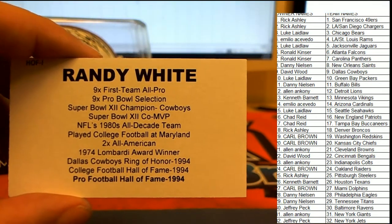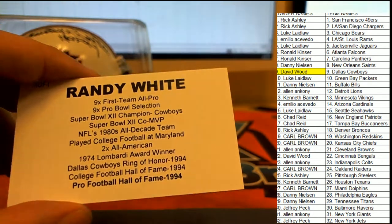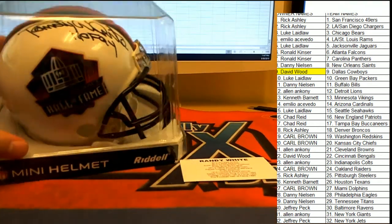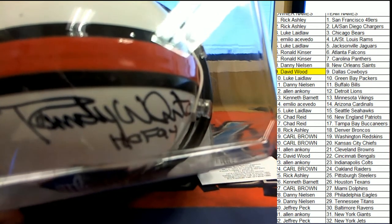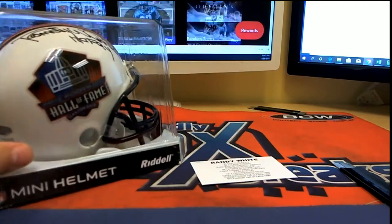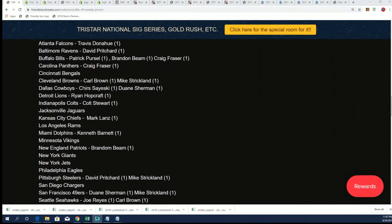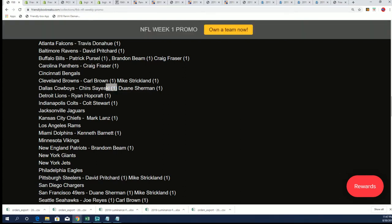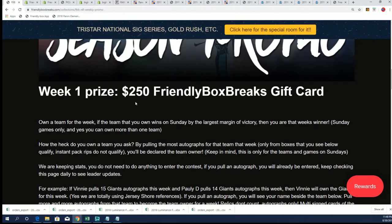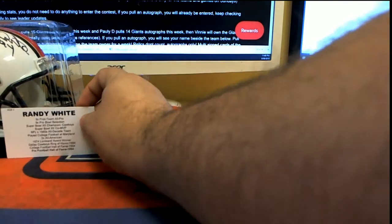Nine-time Pro Bowler, nine-time first team — look at all those accolades. That is a Dallas Cowboys hit if I've ever seen one. Congratulations, David W — you pick up a Hall of Fame autographed mini helmet and you're also entered in with a chance to win $250 in the week one promo. Let's see how many people got Dallas — you're competing to own Dallas right now.